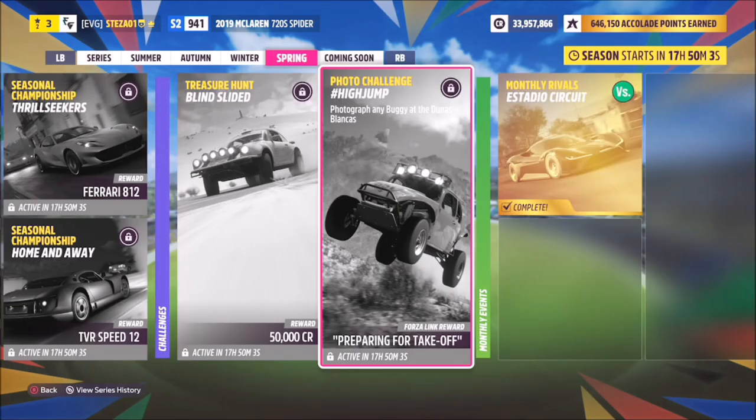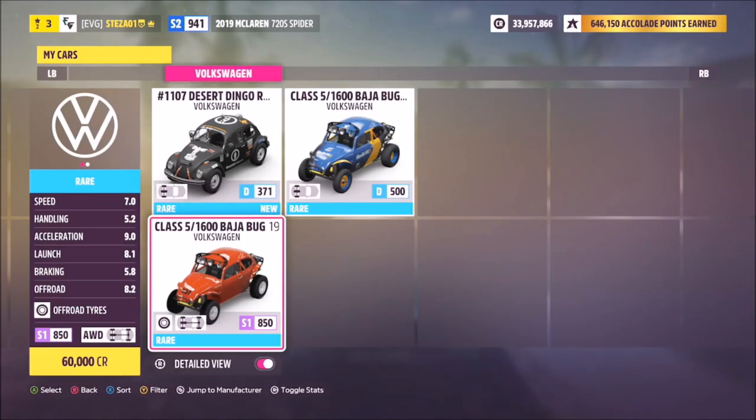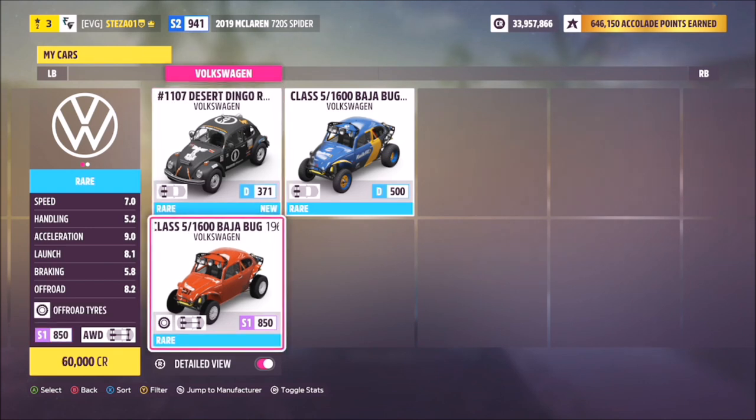Hello and welcome back to the channel. This week's photo challenge is called 'High Jump' and it wants you to photograph any buggy at Junas Blancas. Really simple. First, pick out a buggy — make sure you don't pick unlimited buggies as they will not count, just standard buggies. I went for one of the class 5 1600 BHA bugs, but you can pick either of the two that appear.